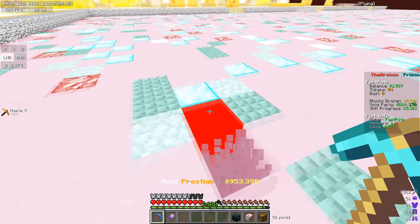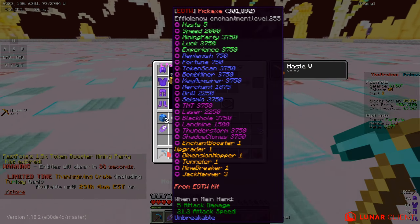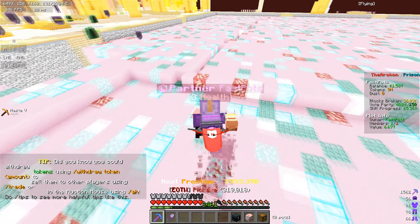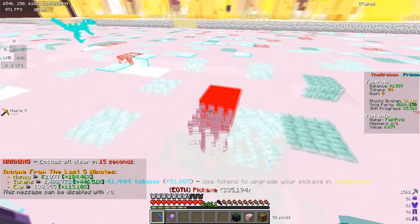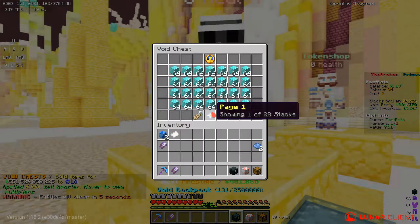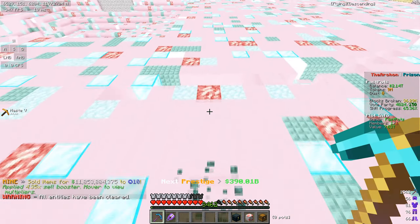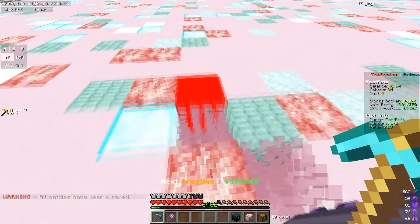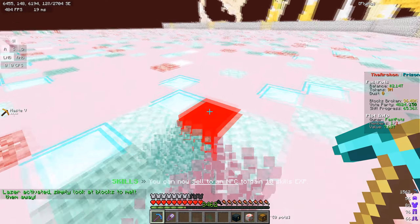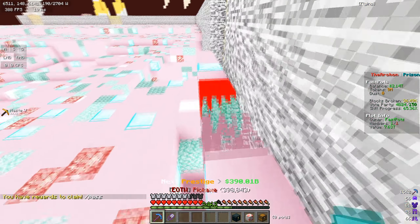For anyone watching wondering what's happening — this is one of the server's dimensions. I think it's tied to an enchantment, possibly shadow clones, or it might be related to the void backpack. Leave a comment if you know, because I honestly have no idea — I've never had a pickaxe this good before. I'm going to prestige one more time in today's video, which will be two prestiges total just from mining, compared to the 400,000 blocks I previously mined on my old pickaxe.